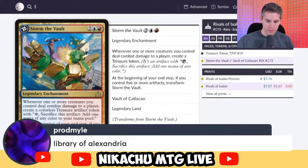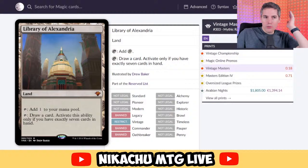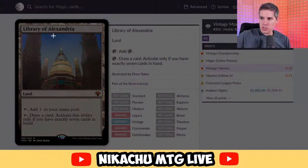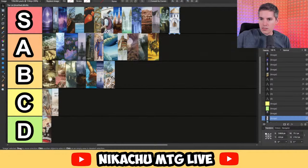Prodmile with Library of Alexandria. I so wish this card was legal in Commander — the price would probably go from 2,000 to a billion. At this point, we might as well all proxy the thing. It's a land: tap to add one mana to your mana pool, or tap to draw a card — activate this ability only if you have exactly seven cards in your hand. I'm not going to say this card's bad — this card's great, it's amazing, it's S-tier. I think it's a little overrated even for S-tier, but maybe it's an auto-include in Commander because you get to draw a card even when you go first. S-tier. Unban it, Rules Committee — just do it.